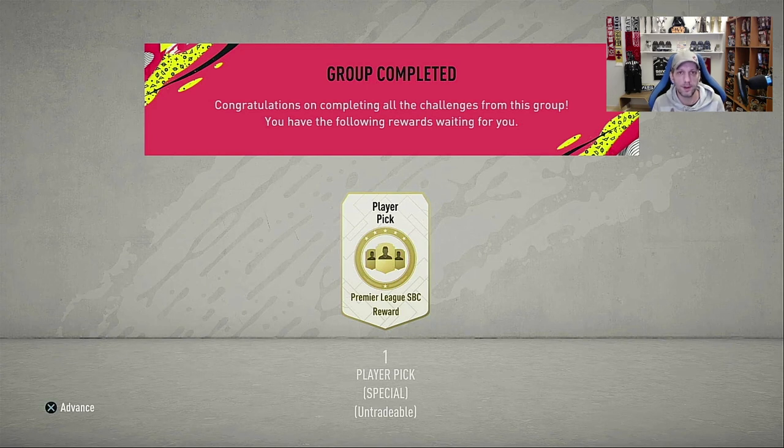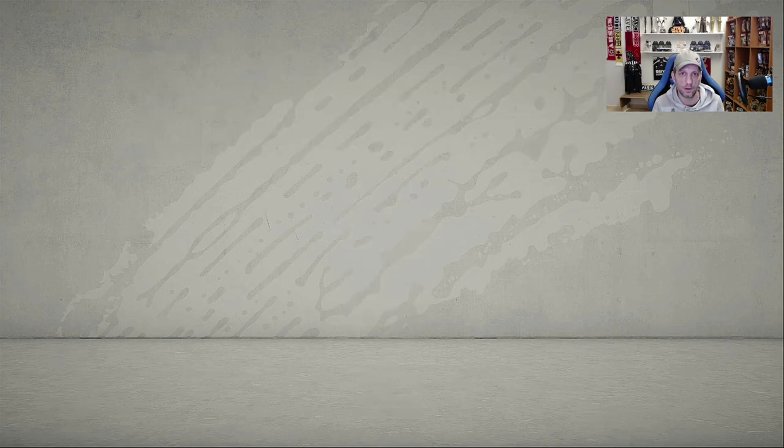I was very disappointed at first glance at the players they chose, but I already had the players so I was going to complete it anyway. I was really expecting better choices given the depth of players in the Premier League. We were expecting at least two very good options, something usable in a tier one team. These feel like second to third class picks. I bought a few additional players now, costing maybe 30-40K, so we completed the SBC. Let's have an in-depth look at the players and see what we're going to pick.